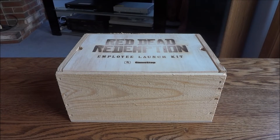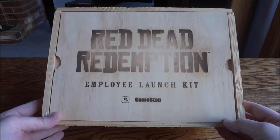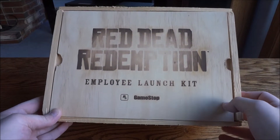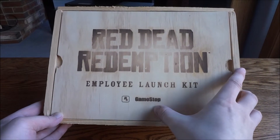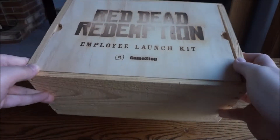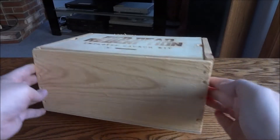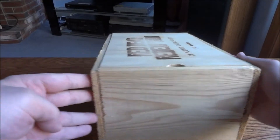This is the Red Dead Redemption Employee Launch Kit. You can see it obviously says as much right on the top here. It's in a nice pine box — Red Dead Redemption Employee Launch Kit, Rockstar Gamestop burned into the top, which is pretty cool. Then you've just got a plain pine box other than that.